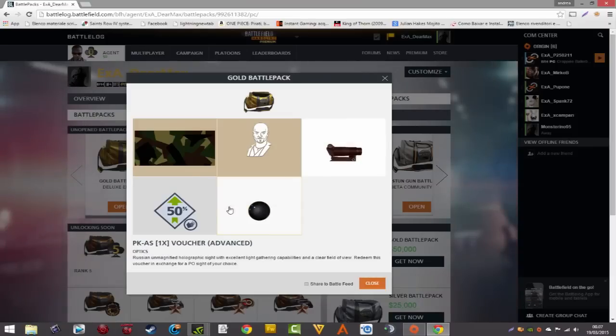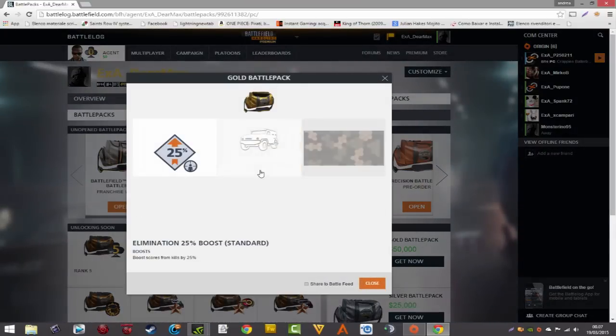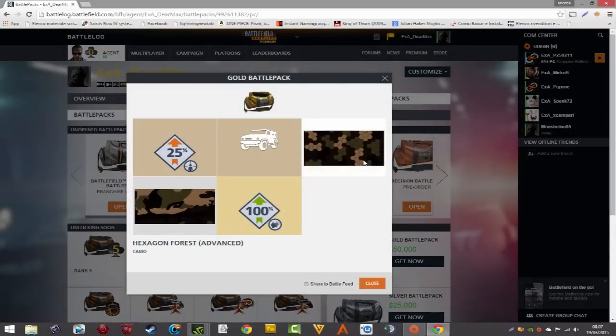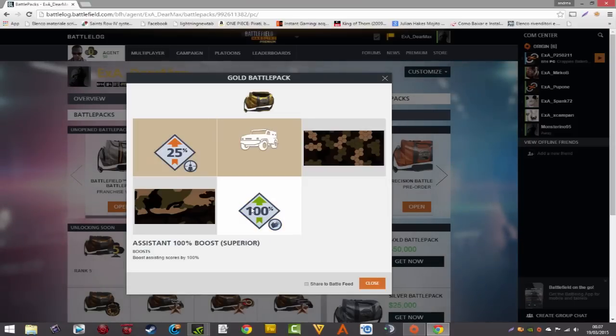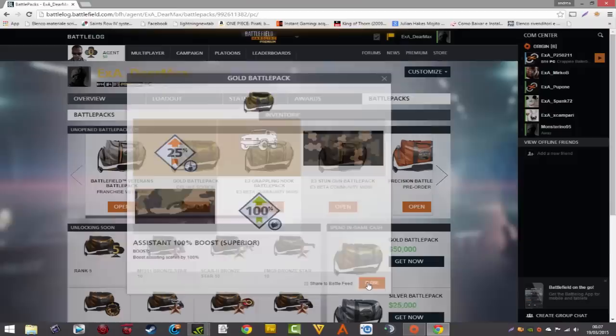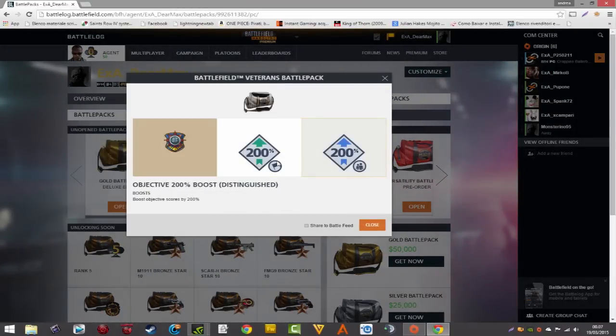C'è anche qualche battle pack extra dato a chi ha giocato la beta. Le cose che si sapevano con certezza erano tre armi esclusive: il CAR, che è sostanzialmente l'EX-23, il CVR e l'L85A2. Poi ci sono i boost XP, che funzionano in maniera un po' diversa rispetto a Battlefield 4, perché sono legati ai personaggi.